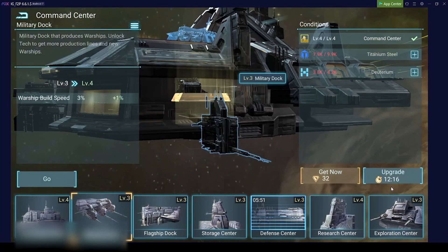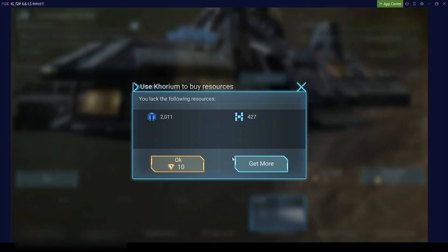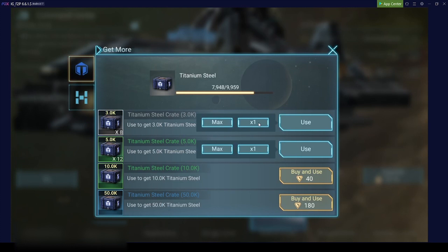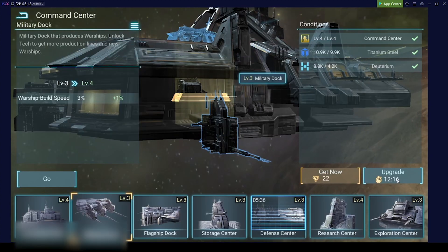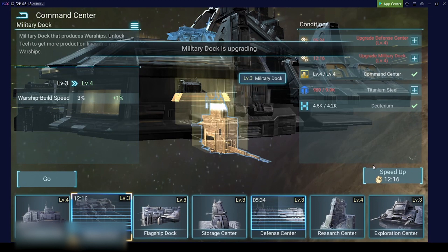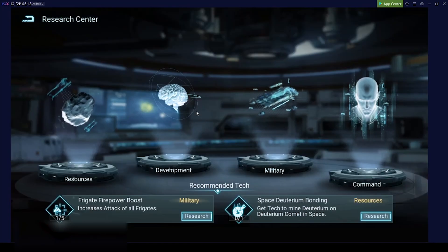We want to upgrade the military dock - both resources are too low, but if we click 'upgrade' then 'get more,' we have to use one titanium crate and on the left side you can switch materials. One ethereum crate and now we have enough resources to upgrade it. We can also continue our research.